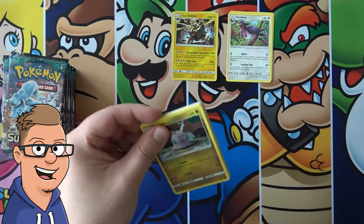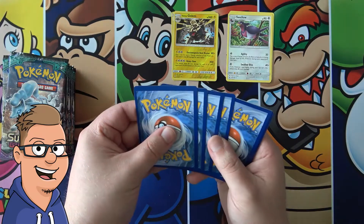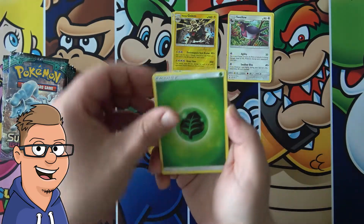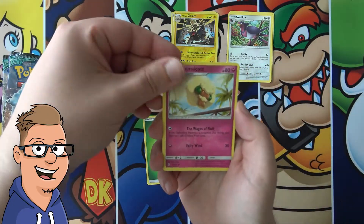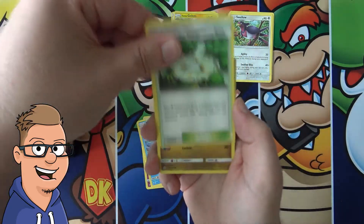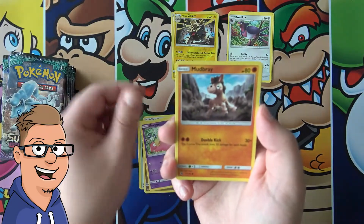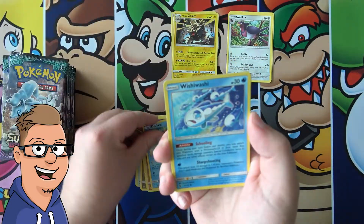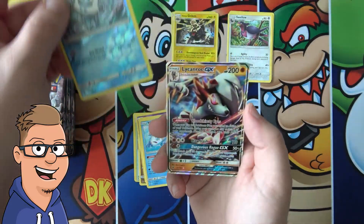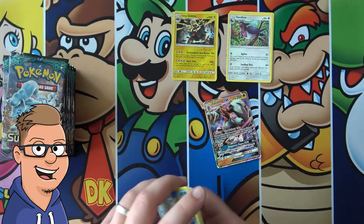Not really expecting to get too many. This time we might actually have something. Grass energy, Whimsicott, Vanillish, Aether Paradise Conservation Area, Comfey, Slowpoke, Mudbray, Delibird, Wishiwashi reverse, Vanillish - and a Lycanroc GX! Yeah, I'll take it. Pretty good.